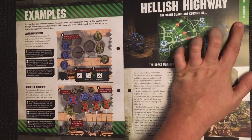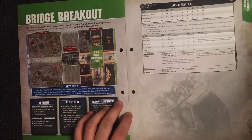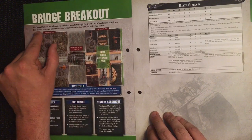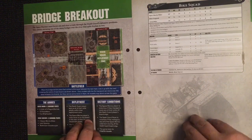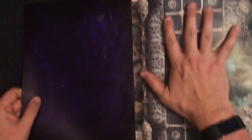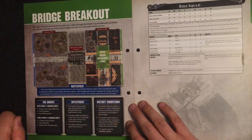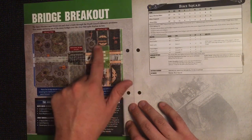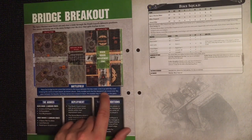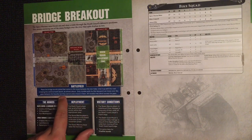Then we've got our rules for Mission 32, Hellish Highway. The Death Guard are closing in and the Space Marines have launched their breakout. The Space Marines must break out and clear a route through the Death Guard's defensive positions by storming one of the bridges over the river that splits Calon in two. We separate our maps with a gap in the middle and place the additional bridge terrain — a printed piece that comes with this issue — between them, lining it up with the road crossing the centre. Only models with the fly keyword can move over the gaps but cannot end a move in them.